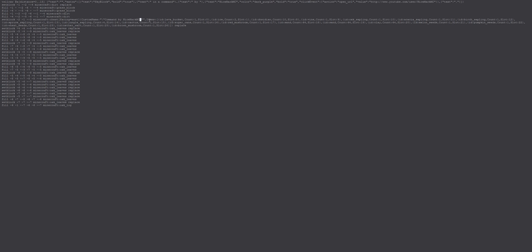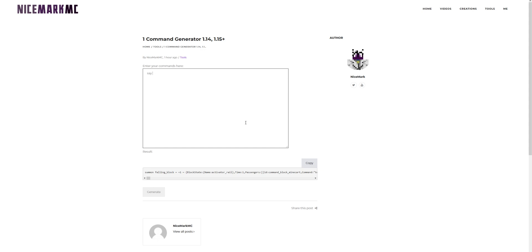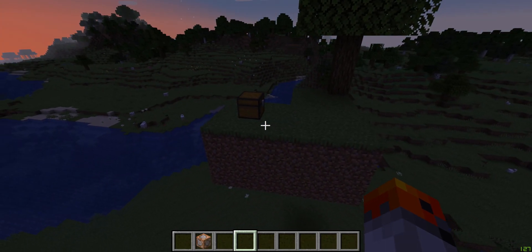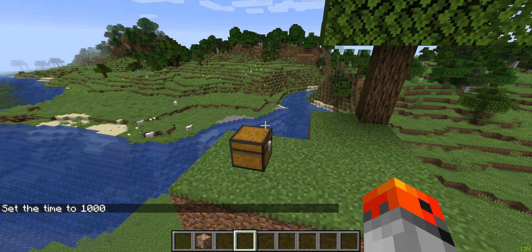Other than that, this is it. The link will be in the description and you can play around with it yourself — let me know what you can come up with. I think one-command block creations are still useful because you don't have to install anything — it's just copy and paste, not like you have to download some file. Thanks for watching and I'll see you all later.